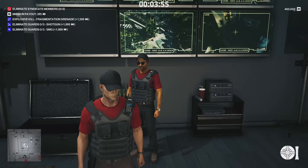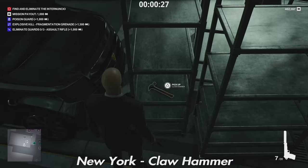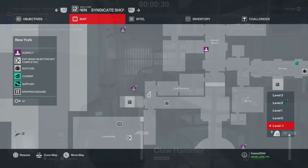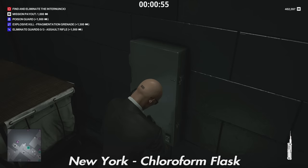Moving on to New York — there's quite a lot here. First, there's a claw hammer in the garage area — a common melee item. Next is a chloroform flask; use a lockpick or crowbar on this cabinet and it's just inside.